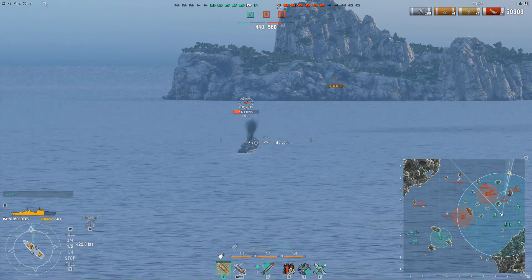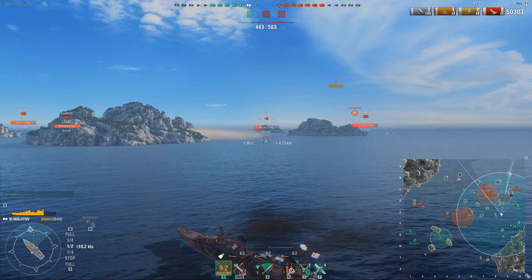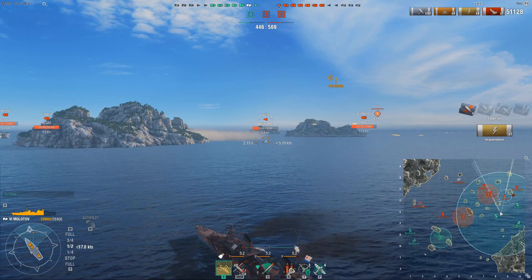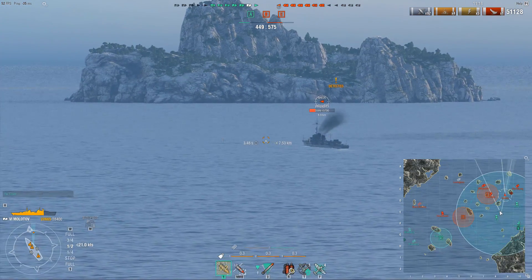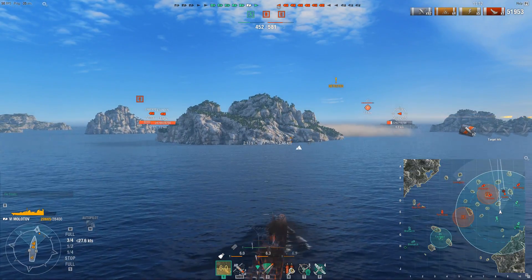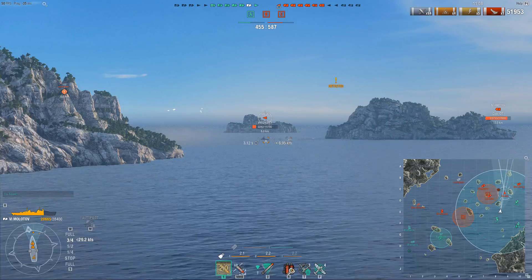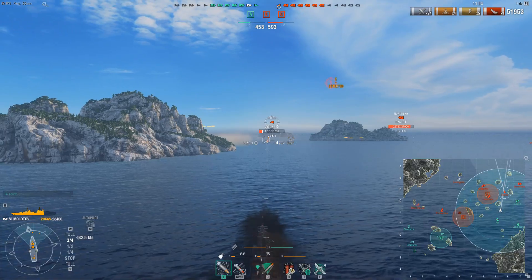The Gaede does pop up as I have AP loaded, which is very unfortunate, and he's angled enough that he bounces five of my shells. That's a bit bad timing — twice now the Gaede has popped up when I have had AP loaded. So I need to use HE and hopefully try to finish him. We simply really need to get rid of this Gaede, because he can be a real pain. Note that the Leander is pushing around my left-hand corner, so I'm accelerating and pushing closer to this island, because I want to keep this island between me and the Leander and not give him any chance to shoot.